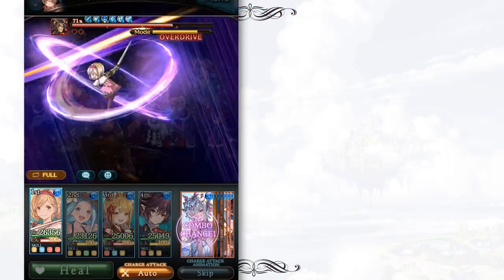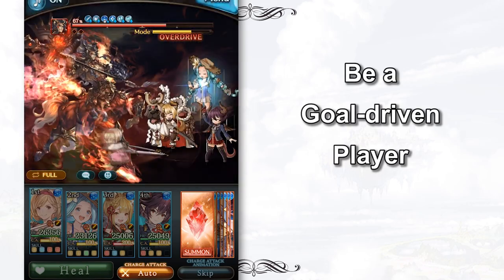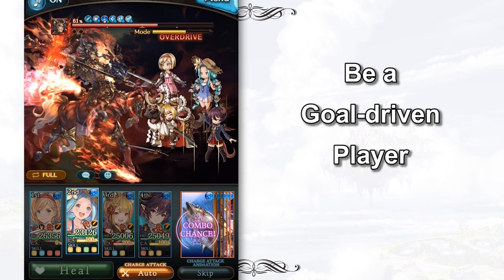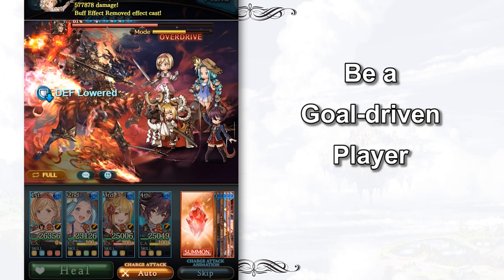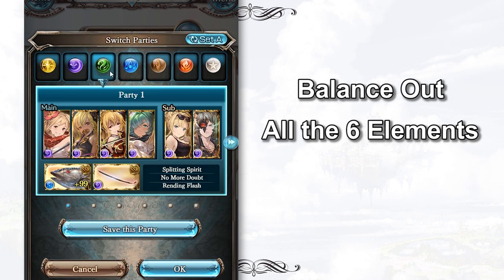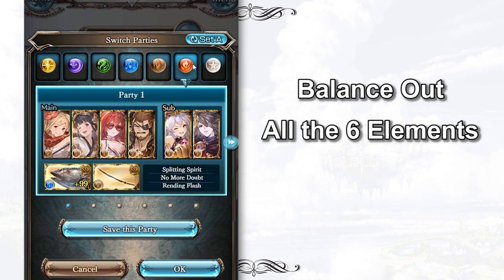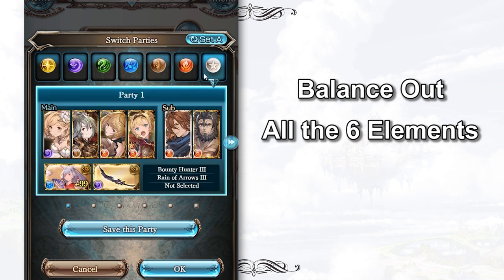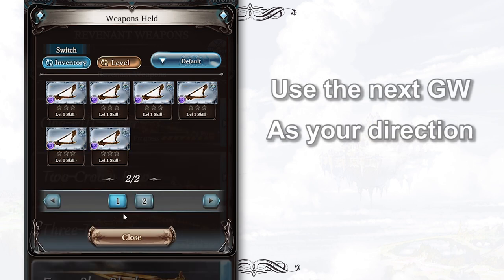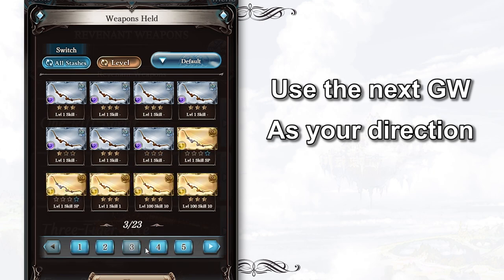Even if you are the best driver in the world, if you have no direction, no location, how are you going to reach your destination? Goal setting is very important, not just for Granblue Fantasy but also for your real life. There are 6 elements in Granblue Fantasy. It is advisable to grow each element in an average way, especially when you are working on your M2 grid, instead of focusing on just one element. It is always easier, clearer and more sensible to use the next skill wall as the direction of a goal to improve your weapon grid.